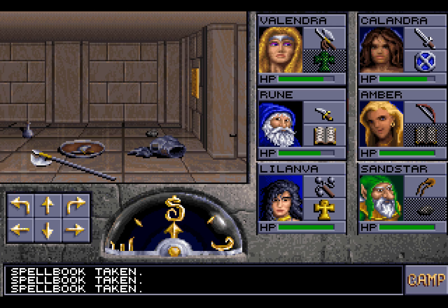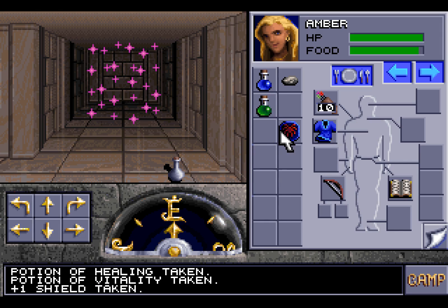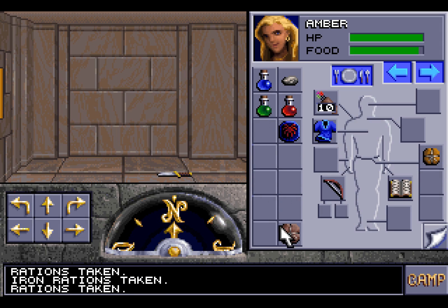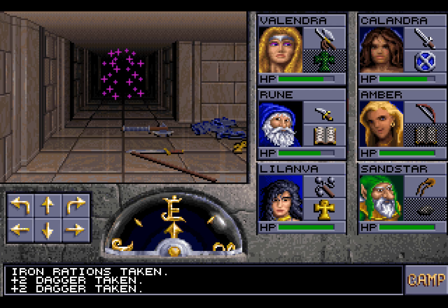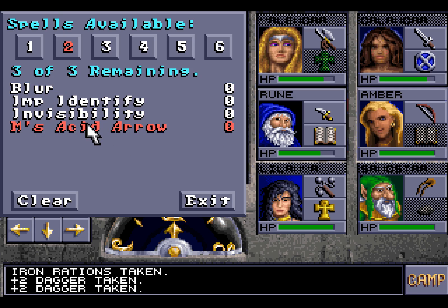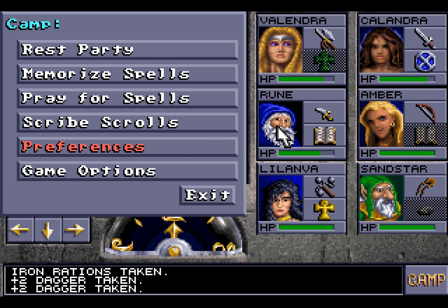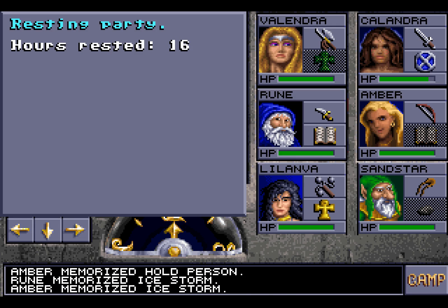Hopefully we're going to find more things for you to use. We can pick up a lot of items that may be useful, like all of these potions of vitality and healing. We could also identify that shield at some point. You could hold on to some food as well, and maybe this dagger. I should have probably picked up that helmet from quite a while ago. But let's have you memorize your spells: magic missile, detect magic, shield, blur, Melph's Acid Arrow, fireball, hold person, and ice storm. You're not as high level as Rune, but that makes sense. Let us rest the party.